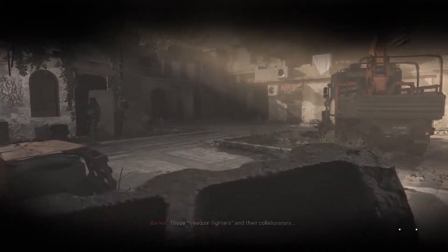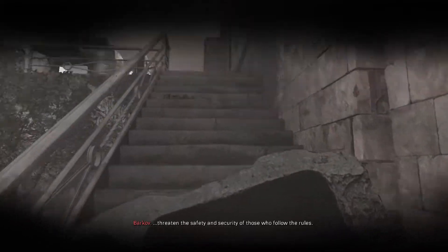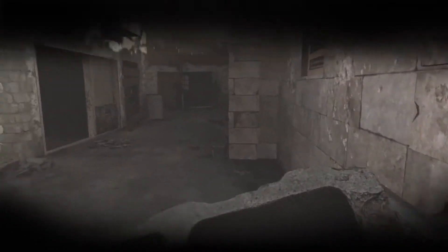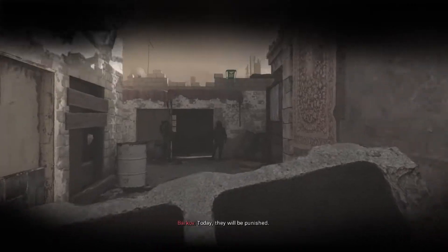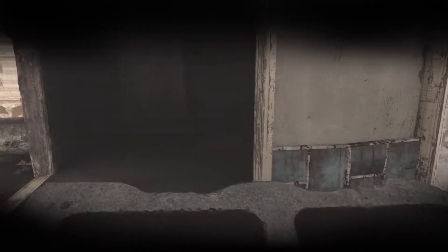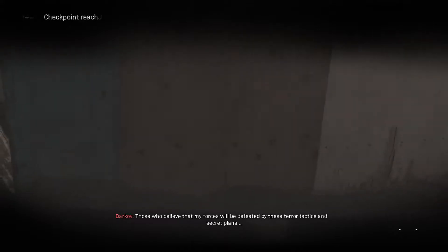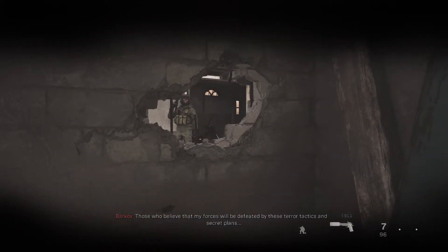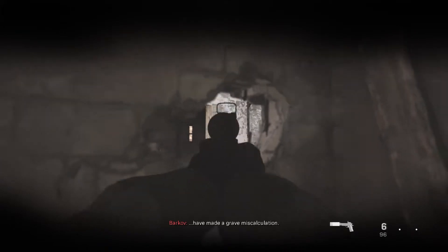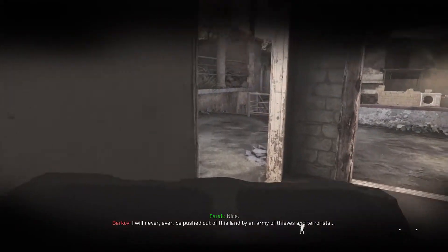We'll take that and head up to destroy the helicopters. All right, so here's another spot where we've got to drop the cinder block and get some kills. There's a little peeky hole on the side here. Drop your cinder block, take out your pistol, and headshots will get it done. Two down. Grab the old cinder block, friend, and away we go.